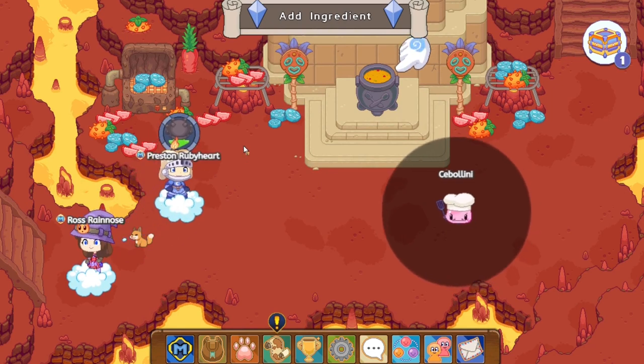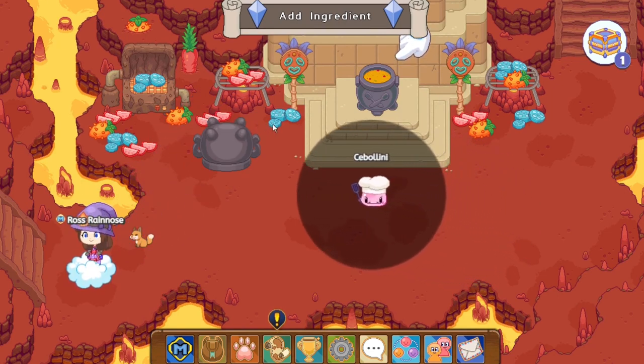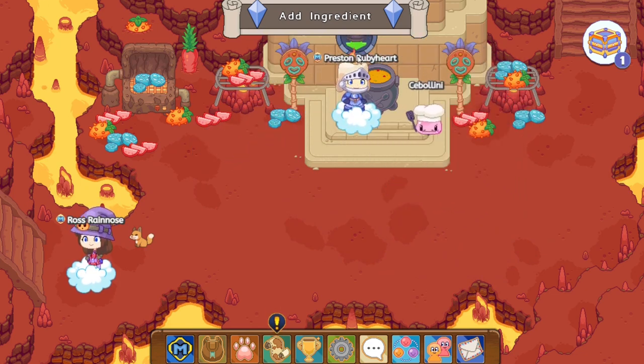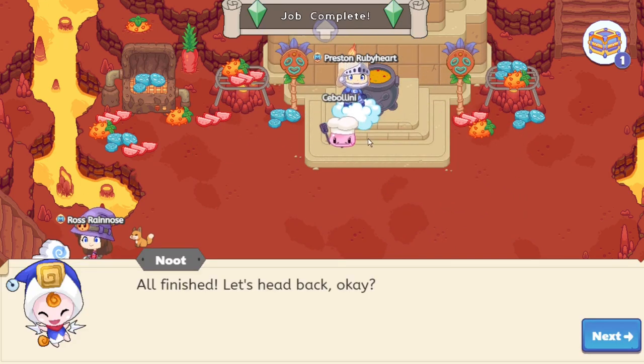Basically what you guys do is you take cover under the cauldron like this, and basically Chef Chabellini will pass by. Now what you want to do is just click on it, and then once you guys do — all finished. Let's head back.